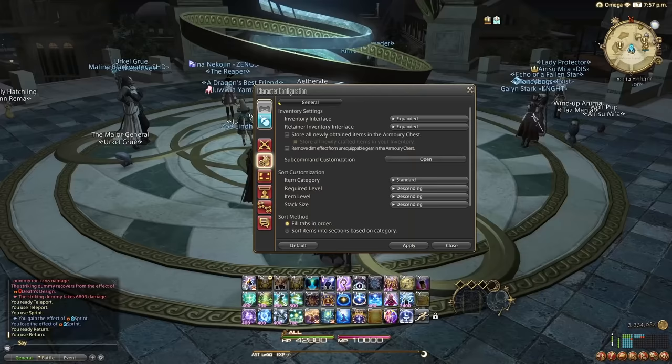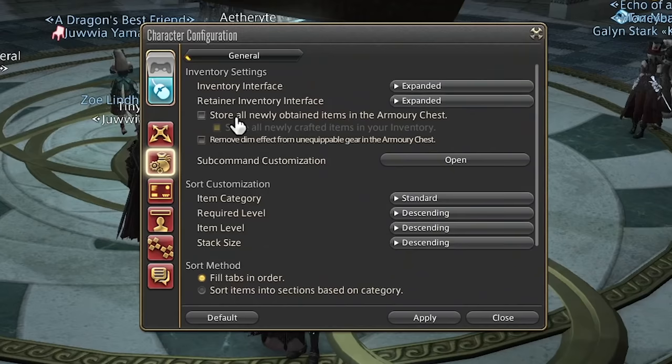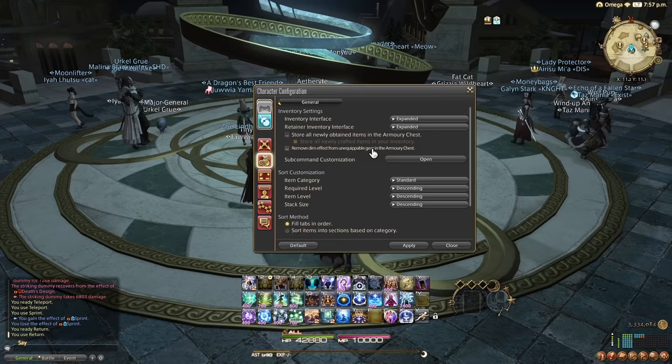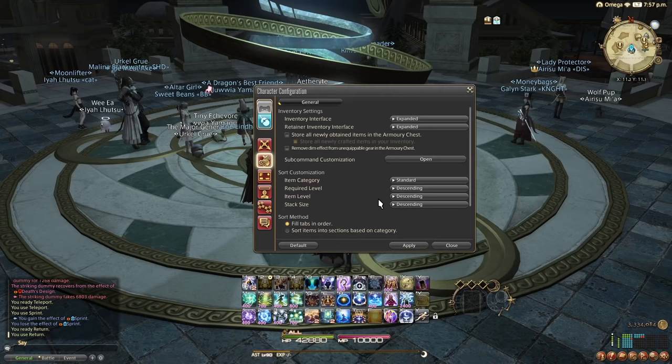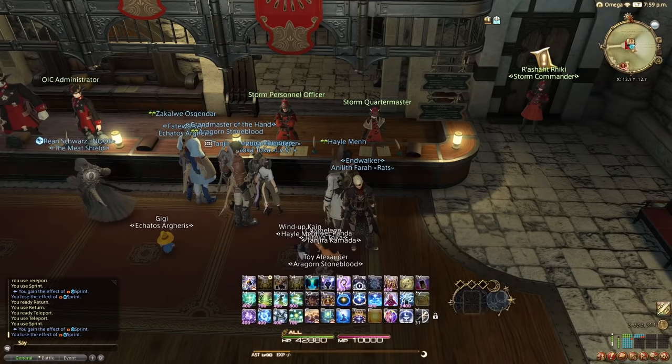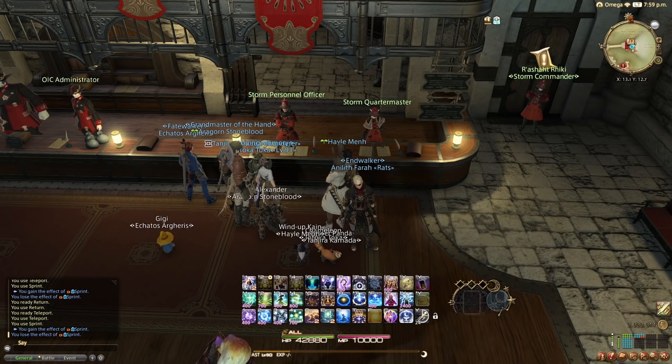The next setting is probably my personal favorite out of all of these. Turn off 'Store All Newly Obtained Items in the Armory Chest' — it's going to default to placing those in your inventory instead. In dungeons, whenever you roll for items now, they're no longer going to land in some random place inside the armory chest; they'll be put in your inventory. Your armory chest won't get cluttered, and sorting through that thing is a nightmare.